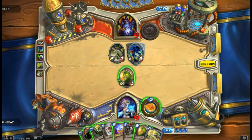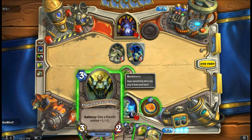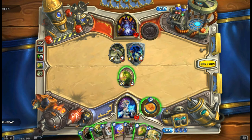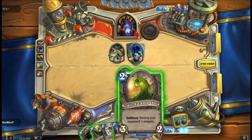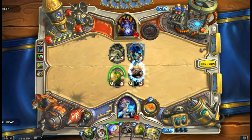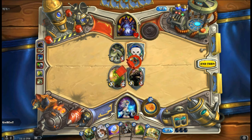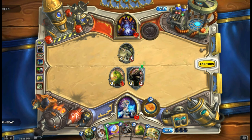Let's see, we have 3 mana points. This is too early to use that card. I'm just gonna use a taunt card as well and take away his taunt card. Let's see what he's got baking for us.